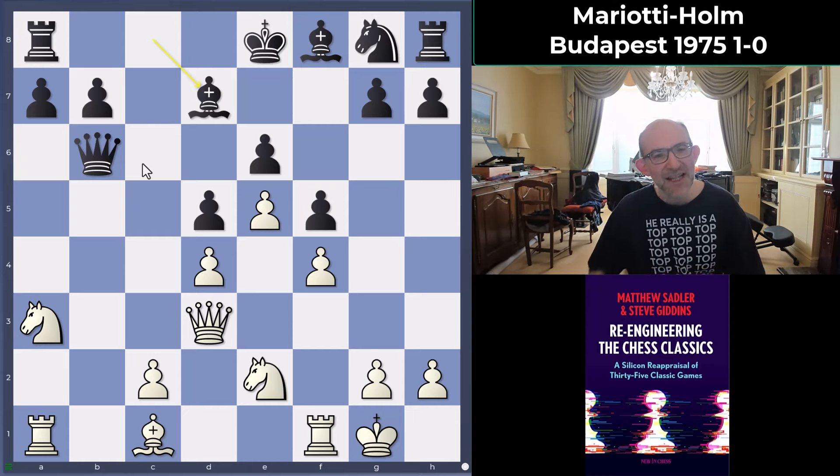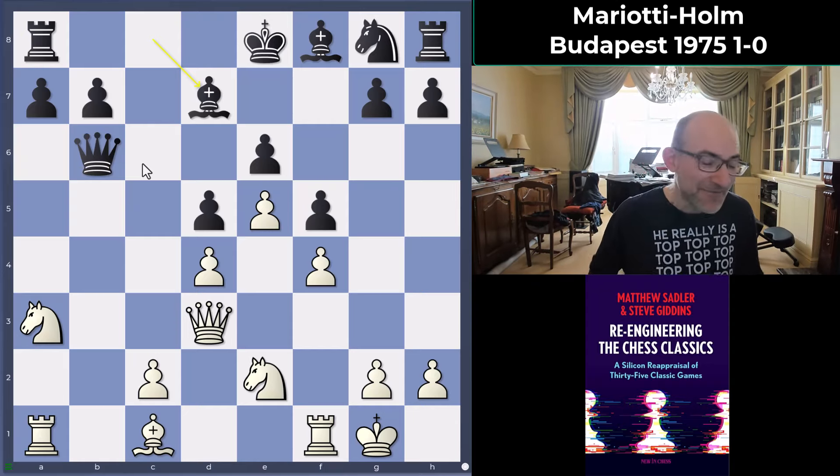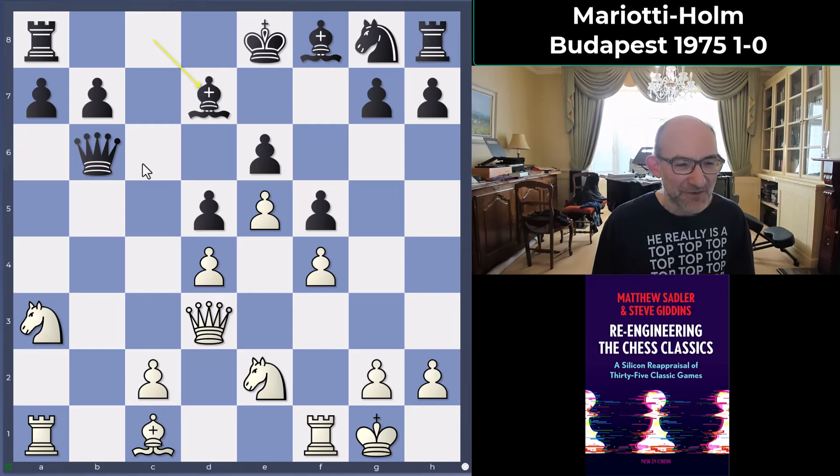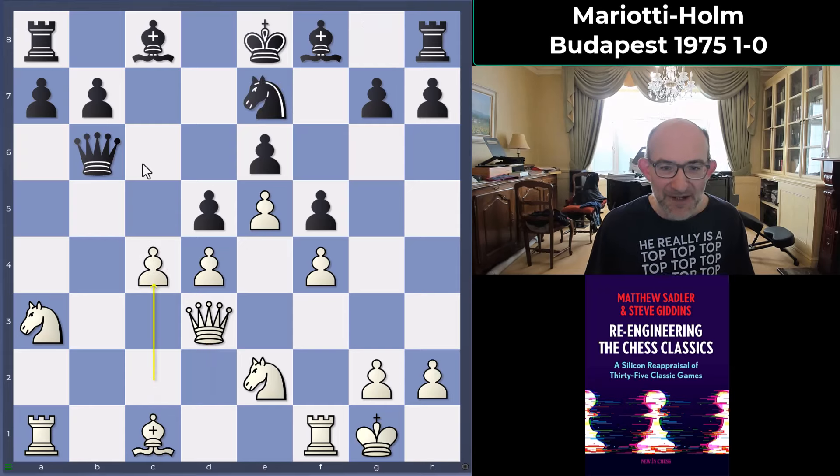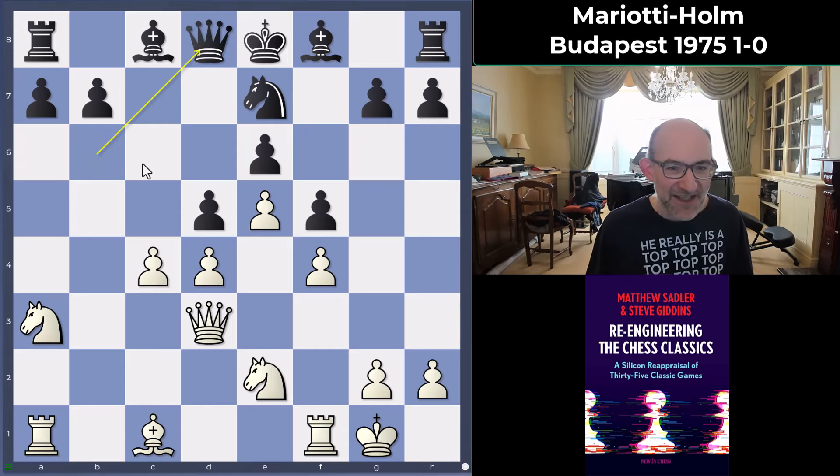In my own career I was always very ready to sacrifice a pawn for initiative with White, but I think in terms of giving back material I was sometimes too reluctant. Anyway, after knight e7, c4 from Mariotti — you can see he's playing just as the engines like, with knight b5 coming in.